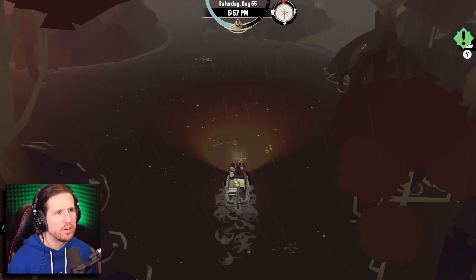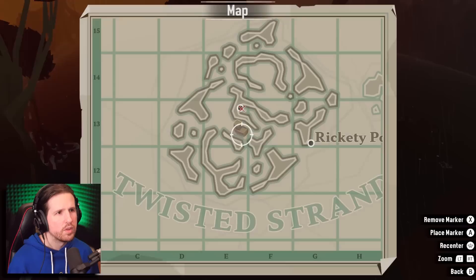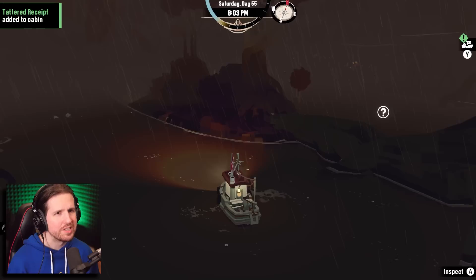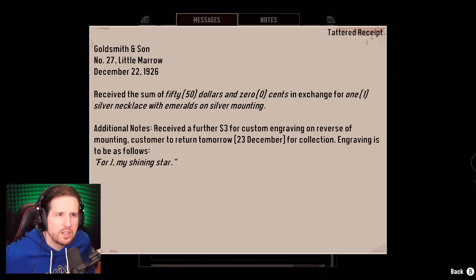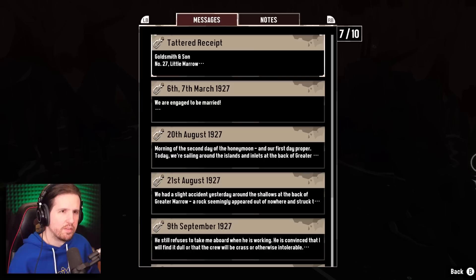It's a catfish! We got another message in a bottle here. Okay so if I come in with explosives I can blow everything up. Let's check out the tattered receipts: 'Goldsmith and Son, number 27 Little Marrow — received the sum of fifty dollars in exchange for one silver necklace with emeralds on silver mounting. Additional notes: received a further three dollars for custom engraving. Customer to return 23rd of December for collection. Engraving to read: For J, my shining star.'